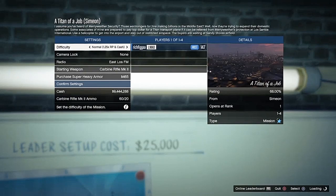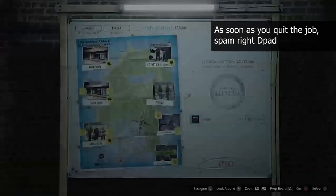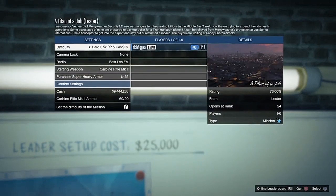Once you're here, go ahead and quit the job. As soon as you quit the job, spam right on the d-pad. Now as you can see the title of a job will load back again — just quit this one too.